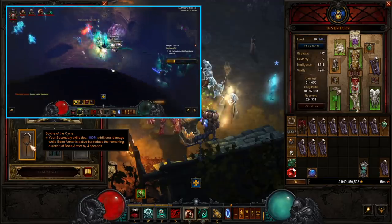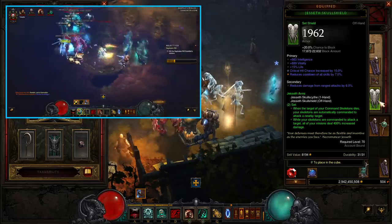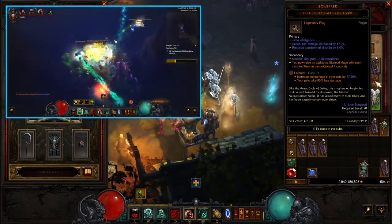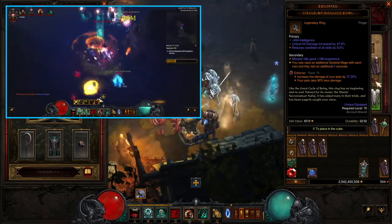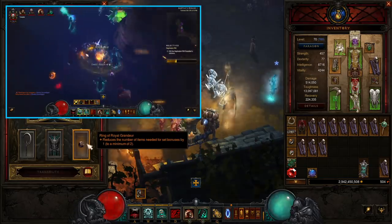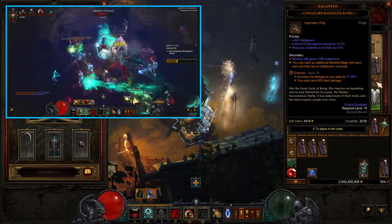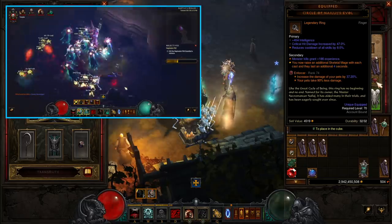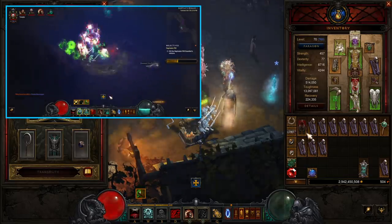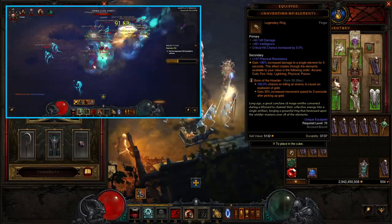This is some of the best combos you can get for necro early on. The one-handed scythes are pretty easy to get — there are only four in the loot pool, so you'll find these two Jesseth items very quickly. Same for the shield — only four in the loot pool. For damage rings, we've got the Circle of Nailuj's Evol. Chances are you'll have this in the cube, because you can roll a level one necro once you get to 70, spend your Blood Shards, and get a Circle in the cube. When you cast your mages you get two of them, and they last an additional four seconds.